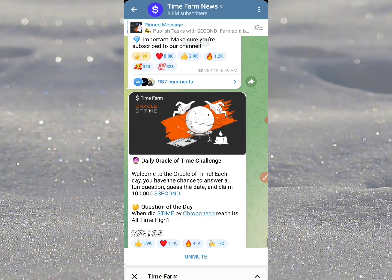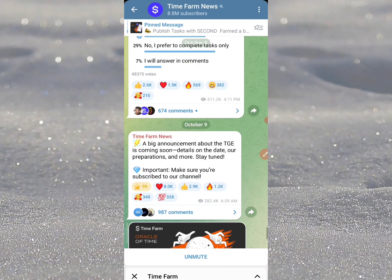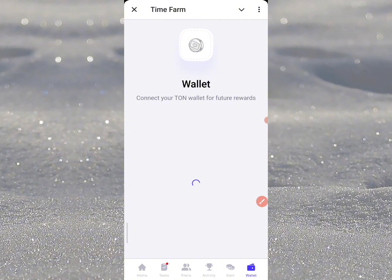If you check out this particular site, this is the Time Farm news section — this is where they have the news on the official Twitter or Telegram handle. Currently there's an update from a few hours ago saying a big announcement about the TGE is coming, with details, dates, preparation, and everything coming soon. We need to stick into this. We've already connected our wallet — if you check out the wallet section, you'll be connecting your TON wallet for now.